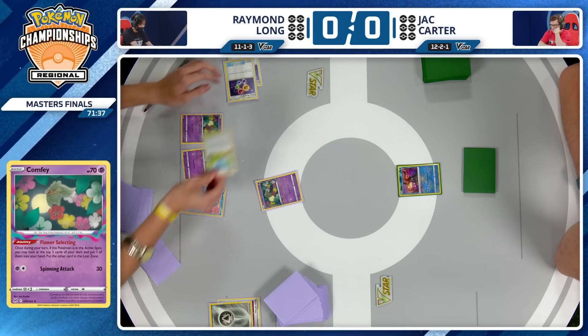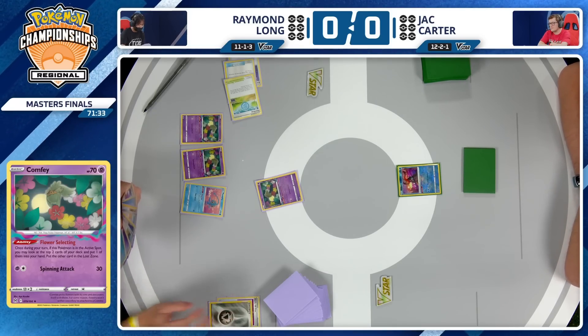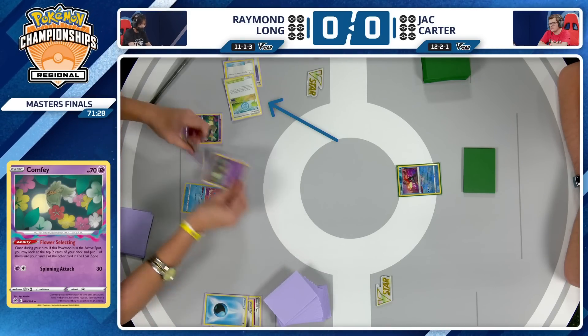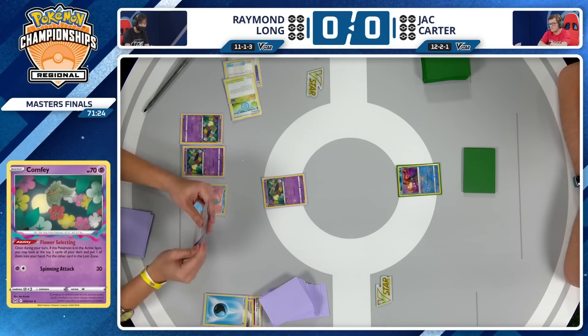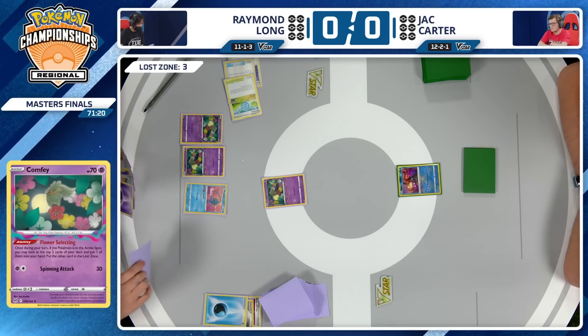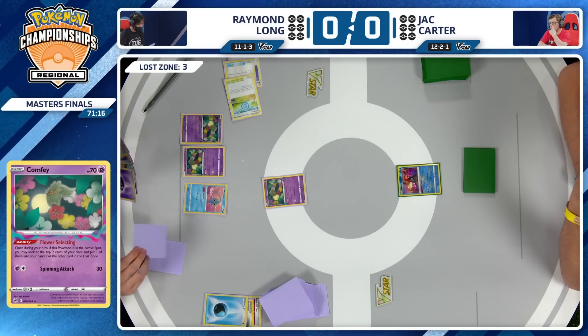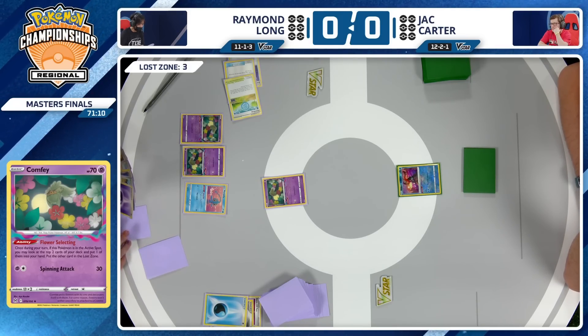Raymond is going to happily send this Pokestop to the Lost Zone — you don't want to put that in play and give your opponent a chance to make something happen. Three cards in the Lost Zone now. The two copies of Energy Recycler ditched right away, normally such an important piece for the Kyogre. But Raymond isn't really going to try to go for the Kyogre. It's more likely to see a Surf from Kyogre than an Aqua Storm in this matchup.